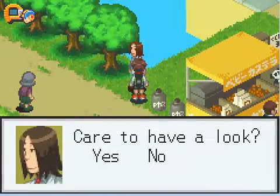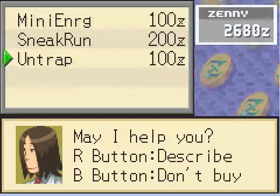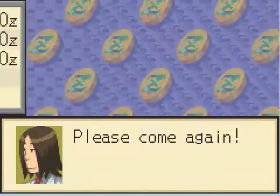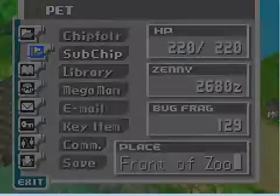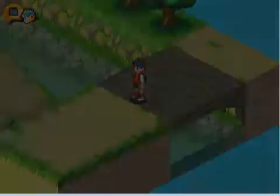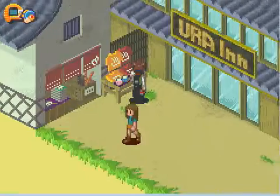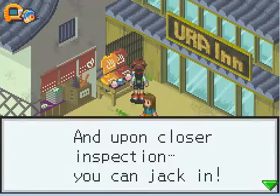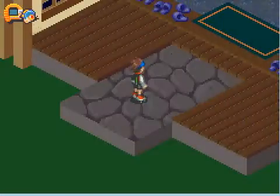What do you have to sell? Crap, crap, more crap. Do I have any subchips? Yeah, I got too many energies, I'll be fine. Ooh, wow — you can jack in, but we can't with the subpet, so we're SOL.